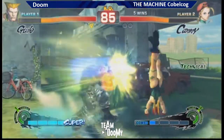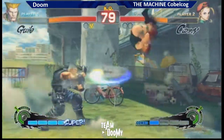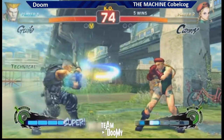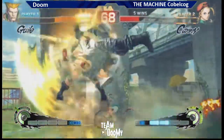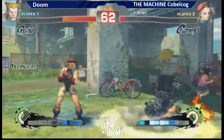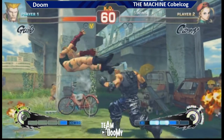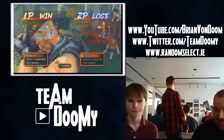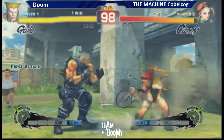That 5-frame safe jump from Guile — I think it's more like a 3-frame safe jump, just with the back fist. Doom not anti-airing — that's his main weakness. It's really hard though, because her dive kick is so low to the ground. Kobukog dropping the combo. Super — ultra — he didn't do the ultra. Guile has the worst ultra ever. It's 1-1! Doom holding his own. Kobukog doesn't look happy. I'm up for Chris — I hate facing Doom. I rarely get to play Kobukog.